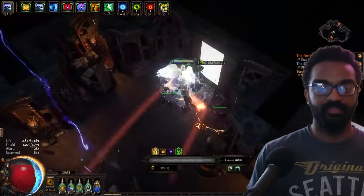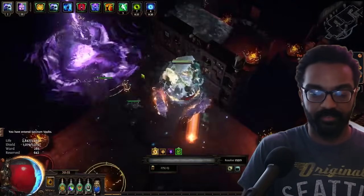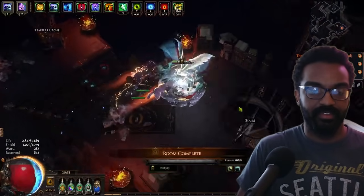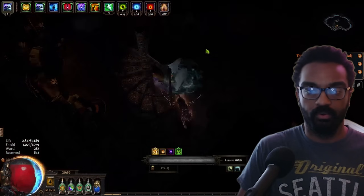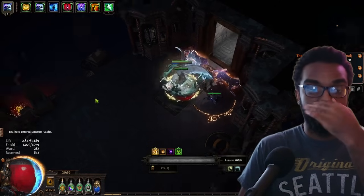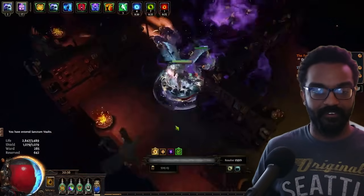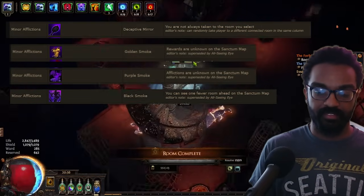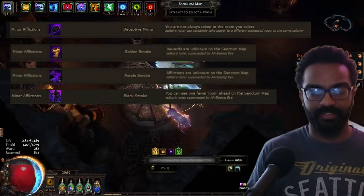Afflictions make your runs worse, restricting character power, threatening your life, or reducing map options. There are major and minor afflictions; major ones only come from accursed packs. My 'avoid these please' category: Deceptive Mirror, Golden Smoke, Purple Smoke, and Black Smoke. Deceptive Mirror points you to a different room than you clicked — obviously terrible. It's the all-time worst affliction in the game.